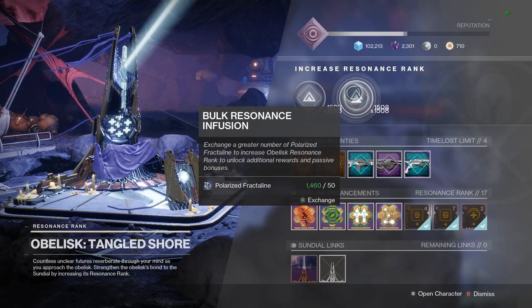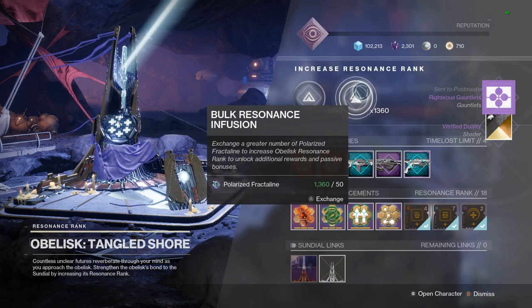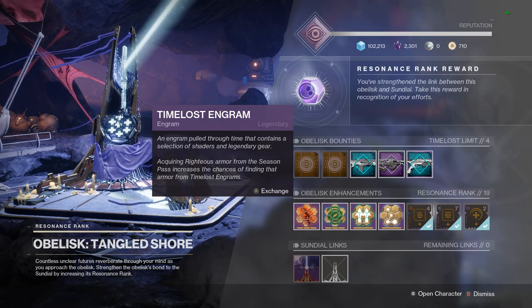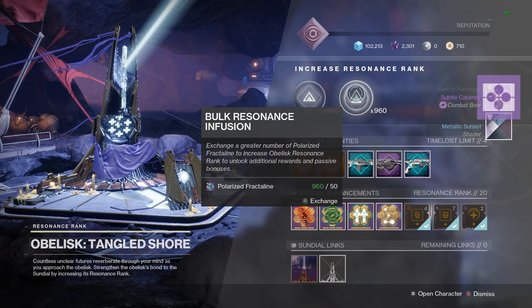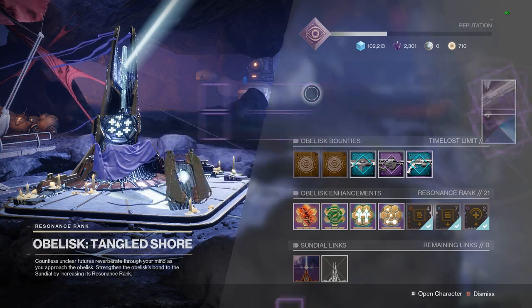If you get enough fractaline per week that you never have to worry about farming it ever again, then you have the perfect opportunity to focus on other parts of the game or even get the jump on next season. If you need to farm materials like enhancement cores, enhancement prisms, or even ascendant shards, I have a guide right here on the screen that can teach you the fastest, most efficient way to do that. I hope this helps and I'll see you in the next one.